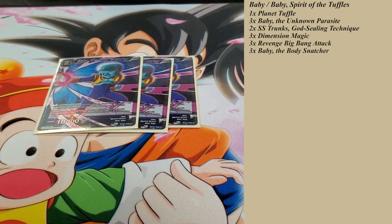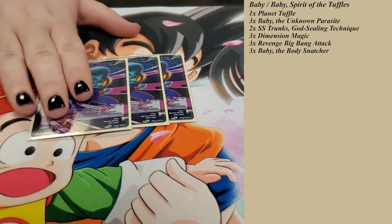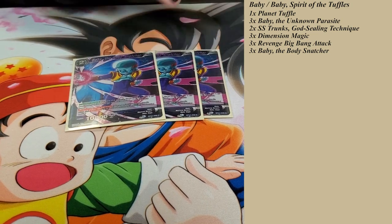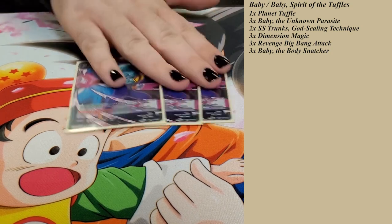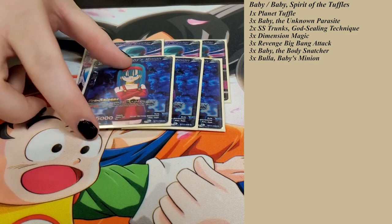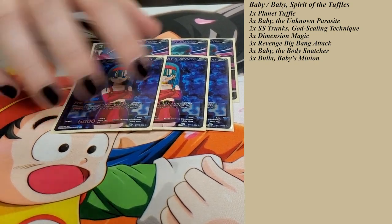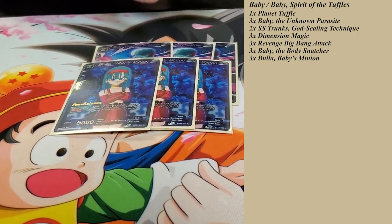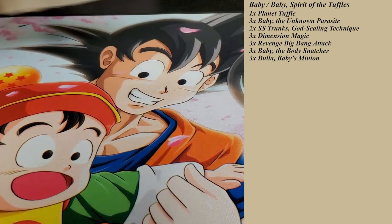Four negates. Baby the Body Snatcher is a two-drop negate — he's reduced by one, untaps an energy on play, and he's Overlord, so you can get Overlord on your early turns before Awakening. Which is really nice because you also run Bula, who is also a one-drop negate. She does not untap an energy, but she is Servant, so she gains plus ten and becomes a 15k beater — fantastic for one energy. And then you can pitch her to the bottom of the deck with Baby for easy draws and easy damage.